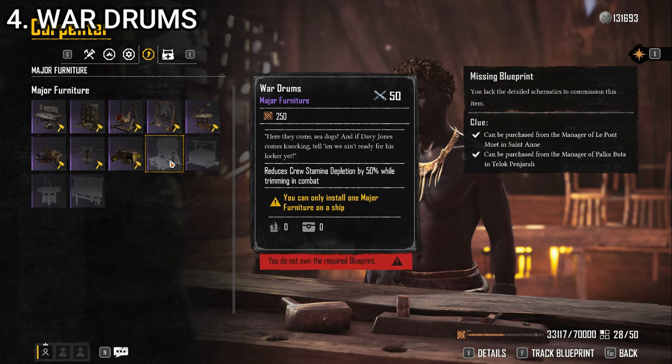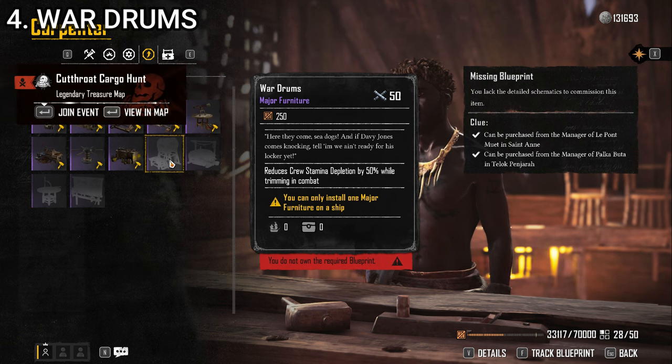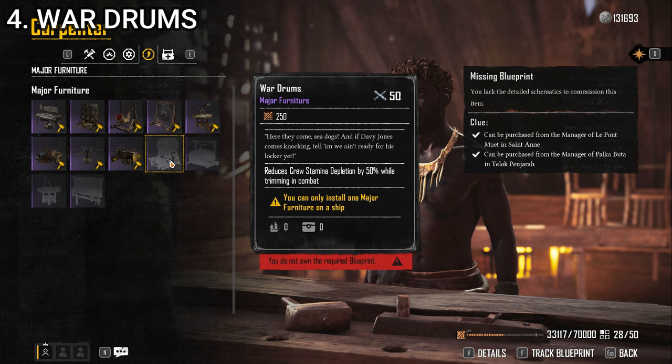At number 4, we have the War Drums. It reduces crew stamina depletion by 50% while trimming in combat. Your stamina staying up is extremely important in all combat situations. I find myself trimming quite a bit when trying to improve my attack vector during almost every combat. This one makes it so you take less stamina when trimming in combat — it doesn't have an effect outside of combat, but during combat this one's huge. You'll find yourself having to eat a lot less coconuts this way. The War Drums takes the number 4 spot.